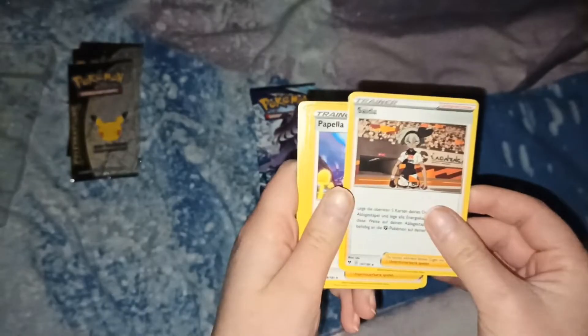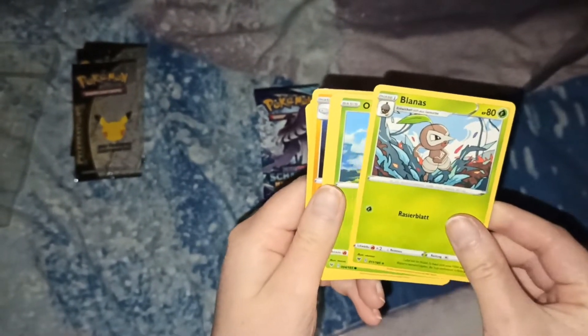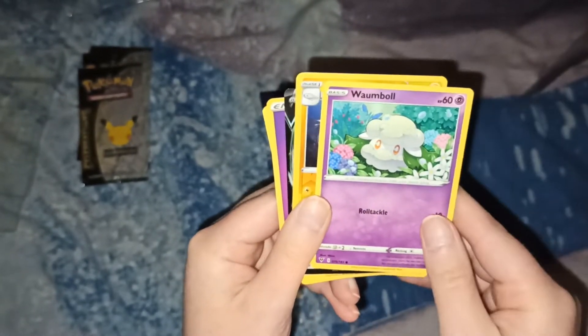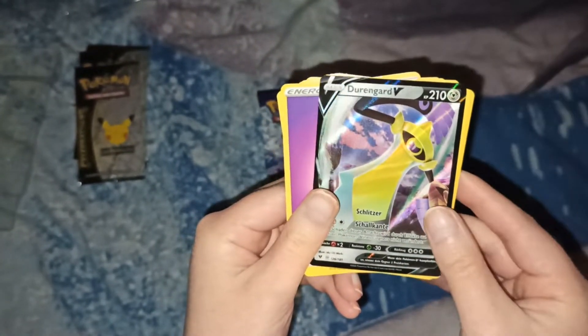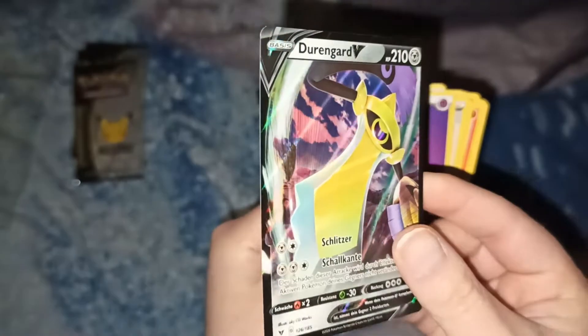So we're opening Farbenschock. Energy card. Saida, Papella, Lanas, Owai, Flormel, Schneckmerk, Pampuli, Wombol — this is a cute artwork. And we have a good card: Saplalek. And we have... a V-card! I hate when you have a V-card and it's an ugly one, but at least it's a V-card and I love how shiny they are.